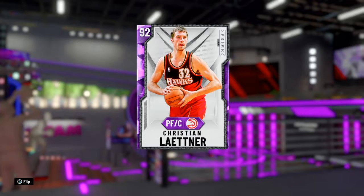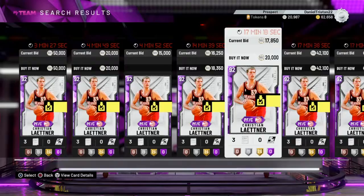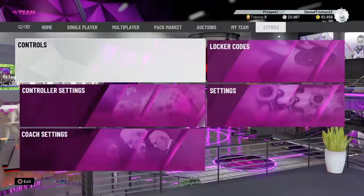I'm actually just going to be doing a video on Christian Laettner. He's part of the Prime VIP set with John Stockton. He's a really good card — I've used him a couple times. He goes for about 15K, but I got him for 9K, which I think is really good. He's a very solid card, so I would definitely pick him up if you can.